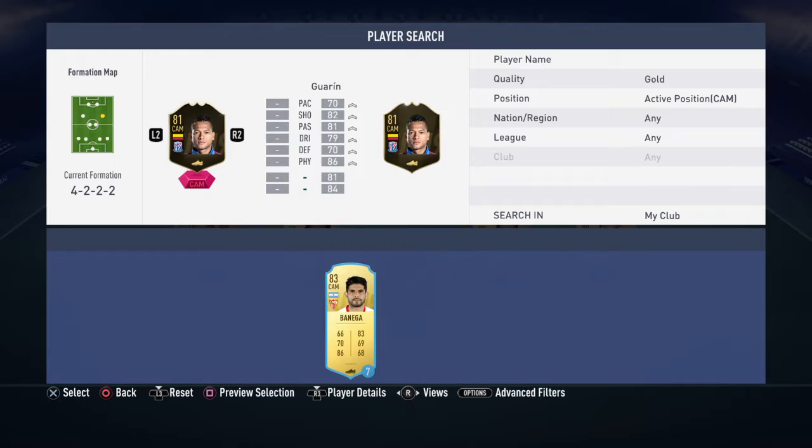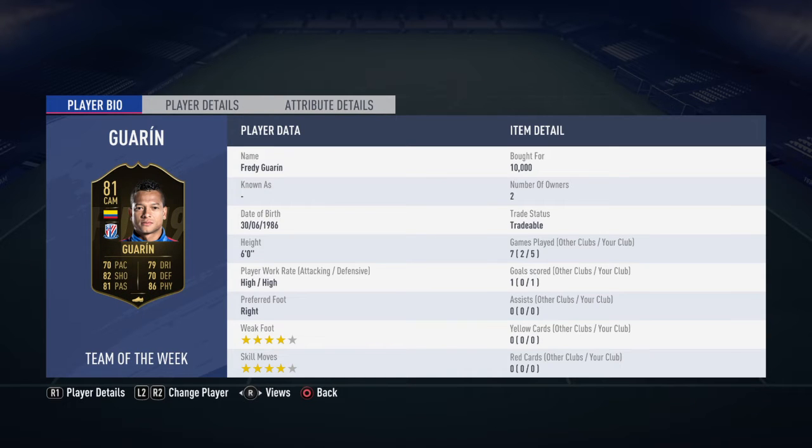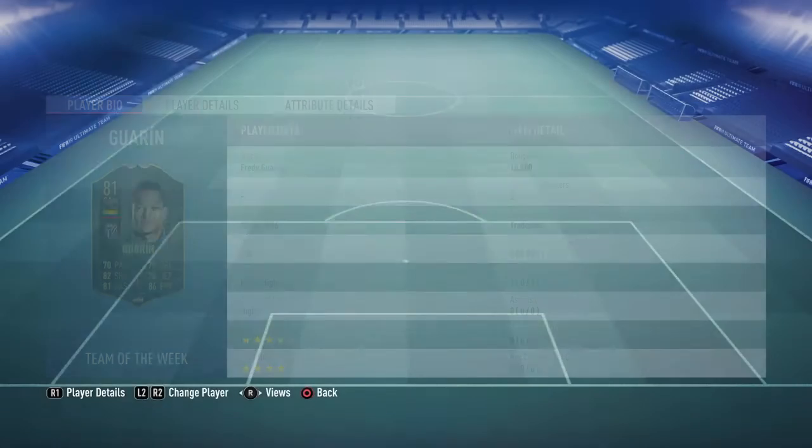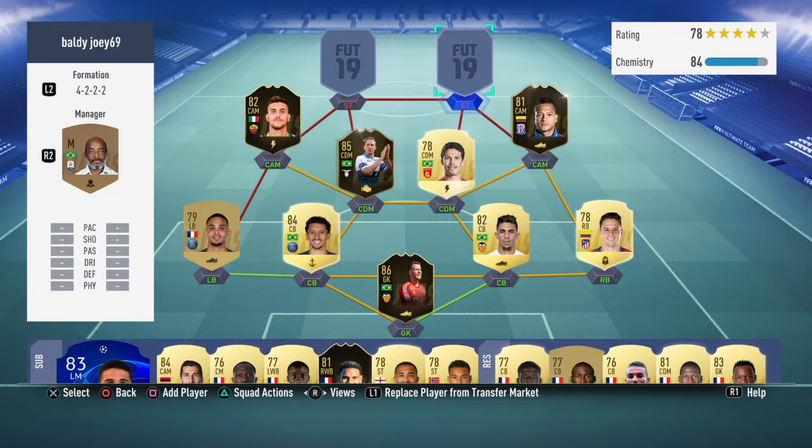Right CAM is Freddy Guarin, who I actually built this team around. He's got 99 shot power and 90 long shots — he'll probably go up to 99 strength. Stamina's good, four-star skills, four-star weak foot, he's six foot. His dribbling is good but he's just a bit slow for that wide CAM position, so if you want to switch formations to make him more central that's probably best.